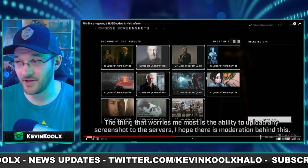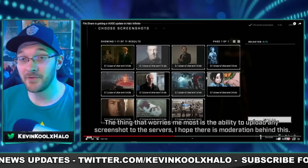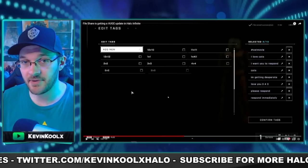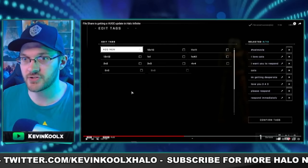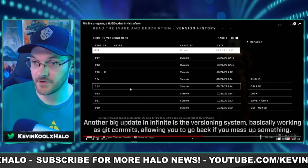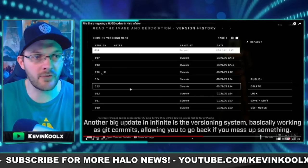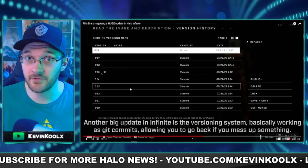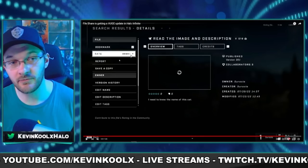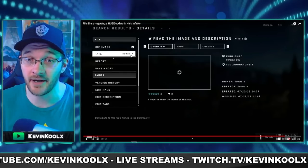Currently in the early access build of Forge, you can put any image you want as your thumbnail for your creation, though there's no moderation yet — hopefully that changes when Forge launches in season three. There are also various tags you can put on your map to make it easier for people to search for content. You can save different versions of your map — for example, go back to version 15 and make changes — and players will also be able to rate content out of five stars and report creations.